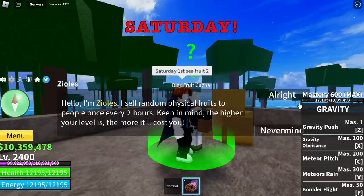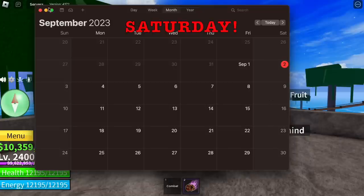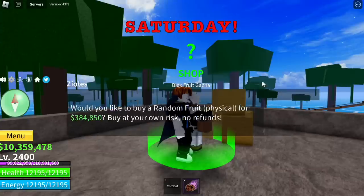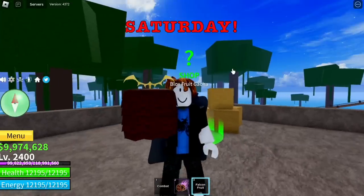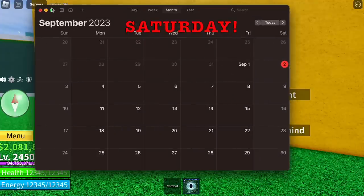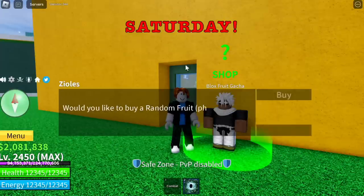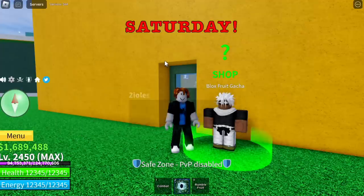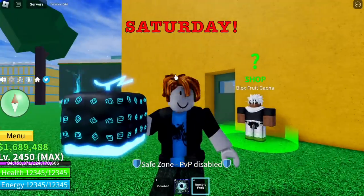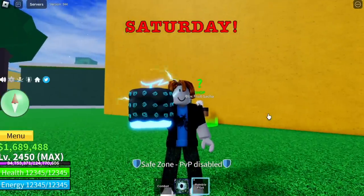After this, we go back to the first seed for our fourth fruit. There's the proof — still Saturday. Our fourth fruit: falcon fruit. Second seed, fruit two — rumble fruit! Wow, rumble fruit. Our fifth fruit is rumble fruit — not bad. So Saturday we got rumble fruit, magma fruit, light fruit.